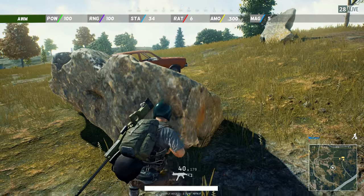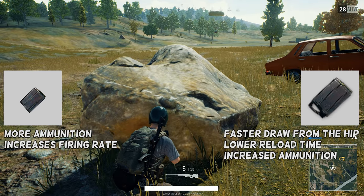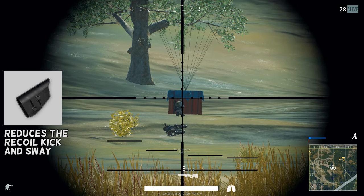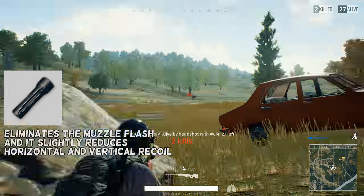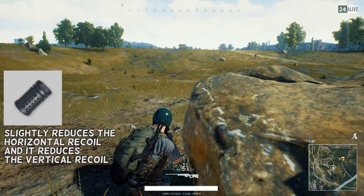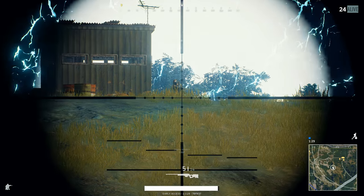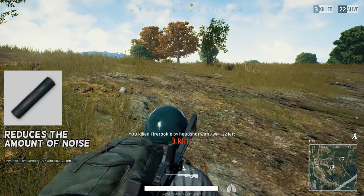The AWM has 5 bullets in one magazine, but this number can be improved if you attach an extended magazine or an extended quickdraw magazine for a sniper rifle, increasing the capacity from 5 to 7. You can also attach a quickdraw magazine. The cheek pad for the Kar98k, M24, and AWM reduces the recoil kick and sway. The flash hider for a sniper rifle eliminates the muzzle flash and slightly reduces horizontal and vertical recoil. The compensator has a bigger effect on vertical recoil but doesn't hide the muzzle flash. You can also attach a suppressor for a sniper rifle.